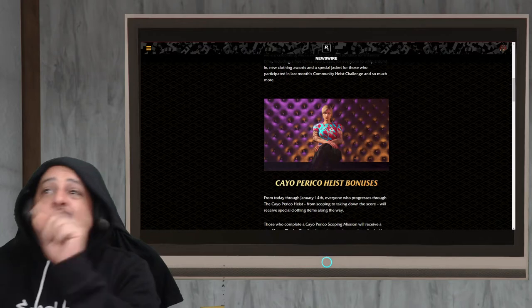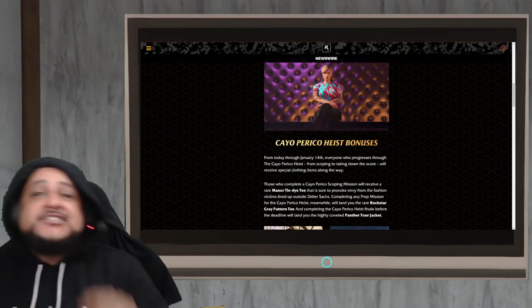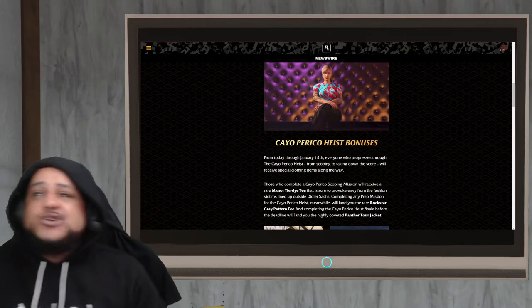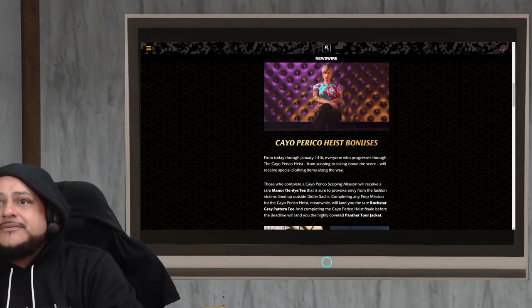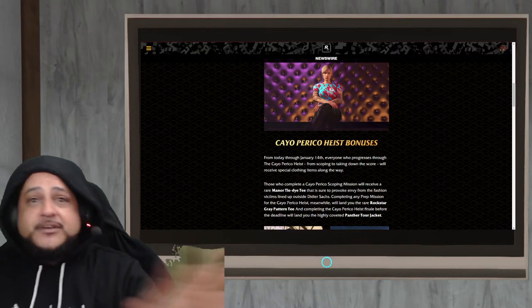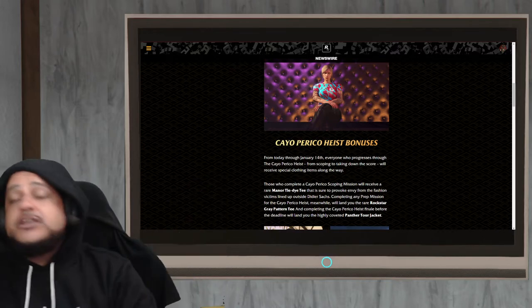First off, we have this Manor tie-dye shirt that you get after doing some prep missions. Once you do any one of them — you can just do one — you get this shirt right here. It's a nice looking shirt, go check it out.